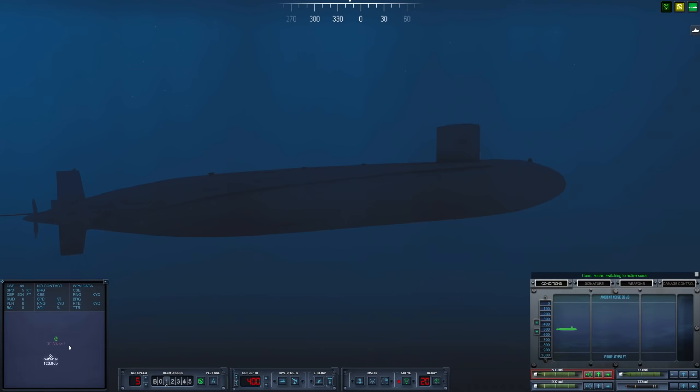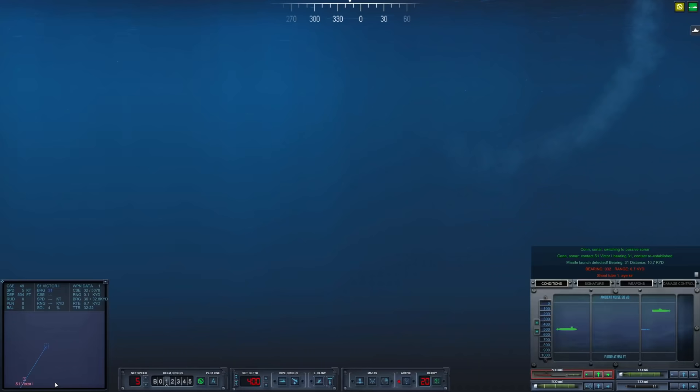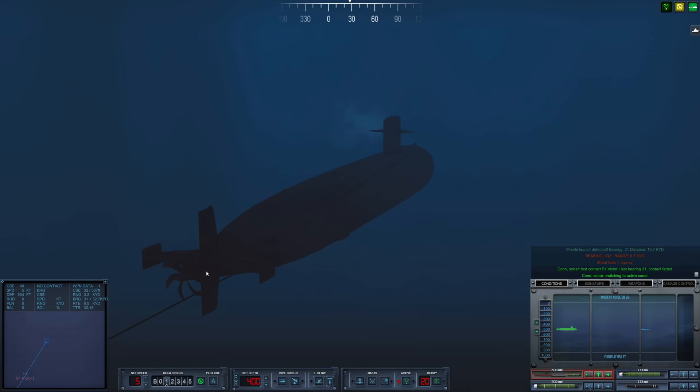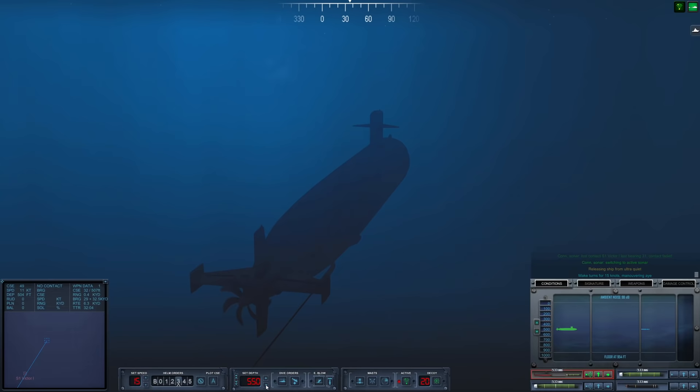Let's go active and see if we get a little response. We did get a response. Go passive — there she is. Launch right here. Tube one, fire. Tube one away. Go active. Increase speed to 15 knots. Let's drop down to 500 feet.